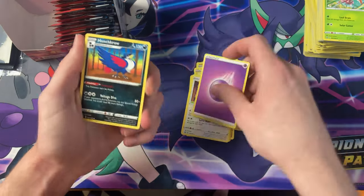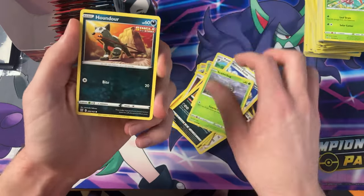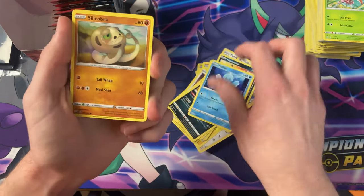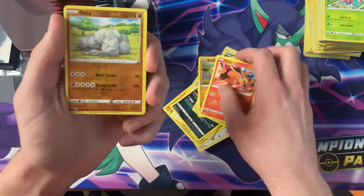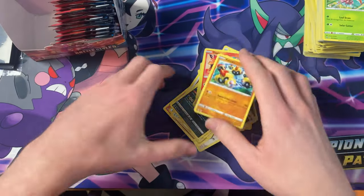Got the Psychic energy, Honchkrow, Purugly, Karina's Focus, Scatterbug, Houndour, Frillish, Silicabra, Tepig, the Reverse Onyx — and the Phalanx.